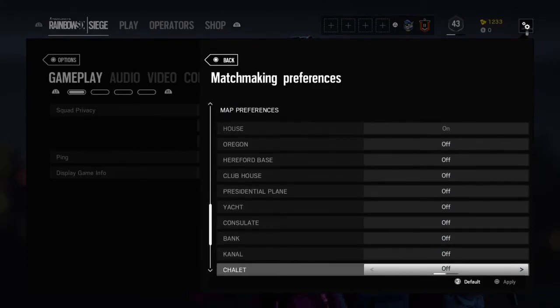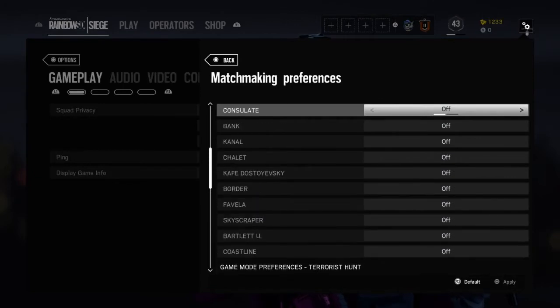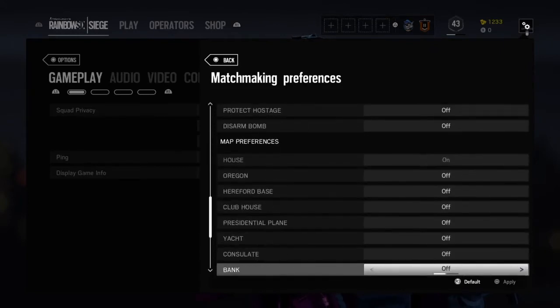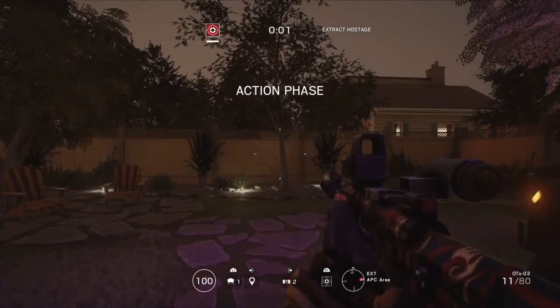There you go — those map preferences under Terrorist Hunt. You want to turn literally everything else off but House. As I said before, you can keep whatever other map you want. In the next part where I actually get into the gameplay, I'll show you.